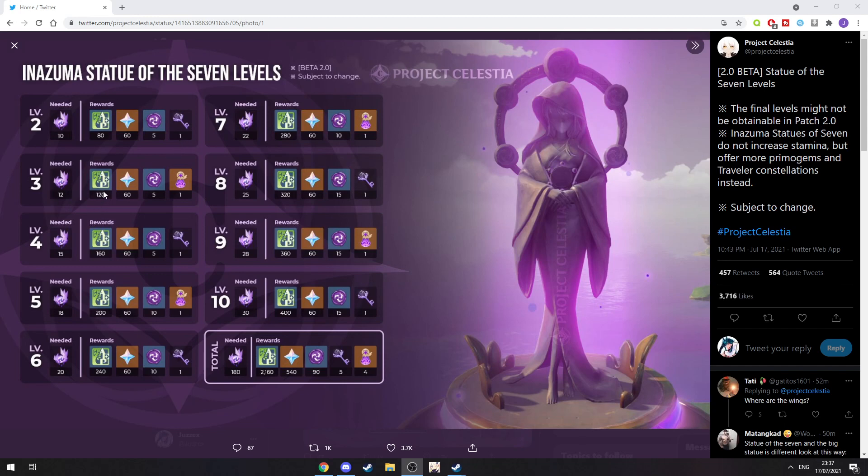Level three needs a little bit more Adventure XP. You're gonna need 12 Electroculus, 60 Primogems, five of the Sigils, and one Consolation for your Traveler — so that's the Electro Consolation.